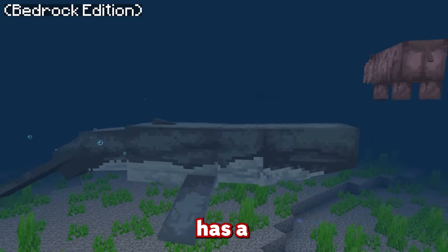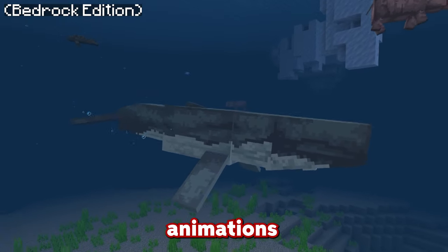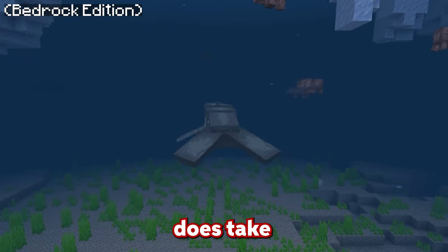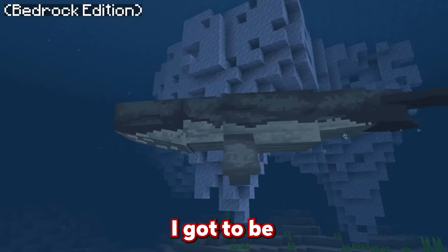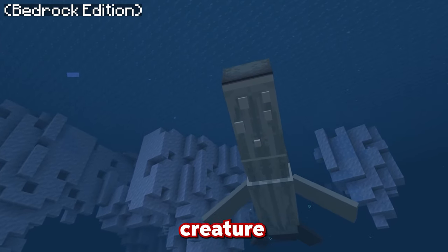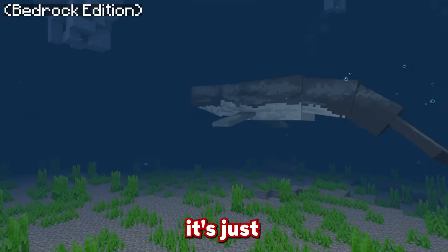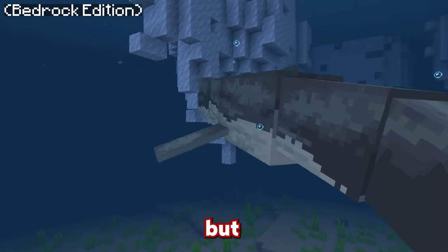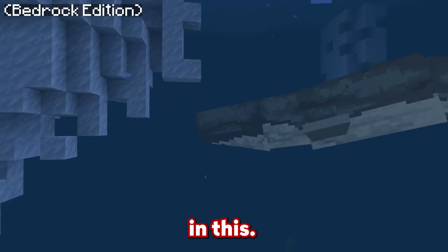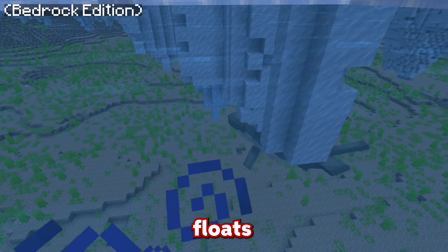One of the reasons I chose this mod is because it actually has a humpback whale. You don't really get to see too many Minecraft mods with a nice whale animation because doing these kinds of fluid animations takes a very long time. When you find an aquatic mod that implements them pretty well, it's definitely something you want to check out. This humpback whale is absolutely huge — you can see just how big it is as it goes up to breach for some air. It's one of my favorite creatures in the Wild Animals add-on.